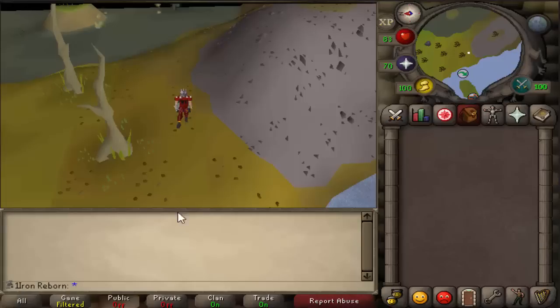Hello everyone, this is PJ here, also known as One Iron Reborn. This is episode 10 of our Iron Man series. We are going to be working on getting 72 Slayer this episode, and also working on the Morytania Hard Diaries. Don't forget to leave a like and subscribe.